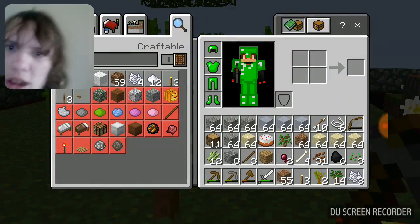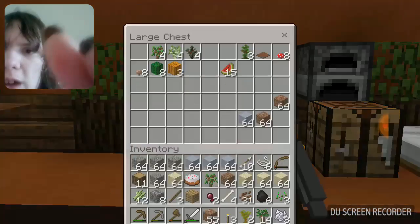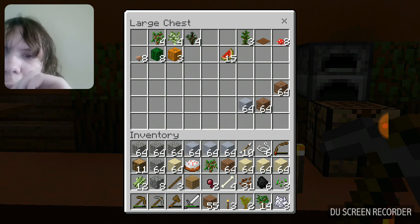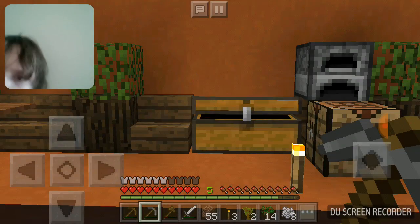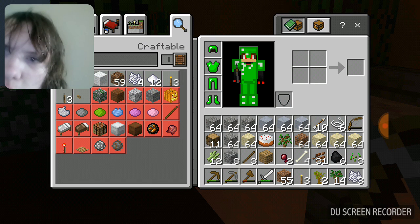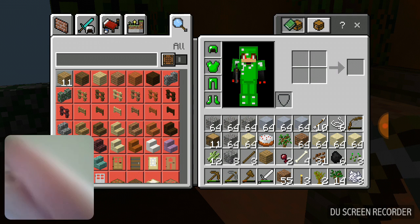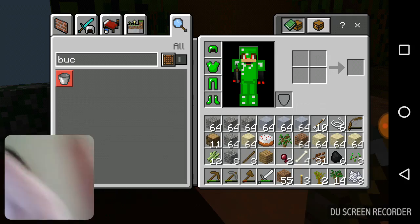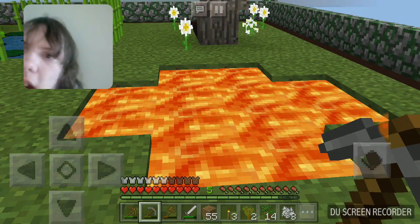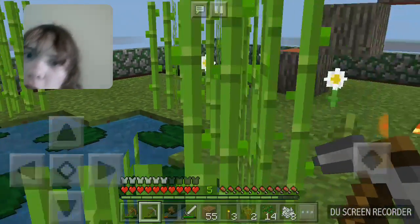Do we still have the iron? Because you can't build a bucket without iron — everyone knows that. Did I make one? We are going to have to find iron, but we don't have any right now. We'll have to get the iron in the next video. Let's mine the sugar cane.